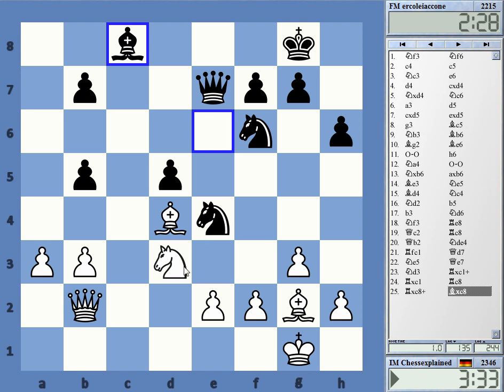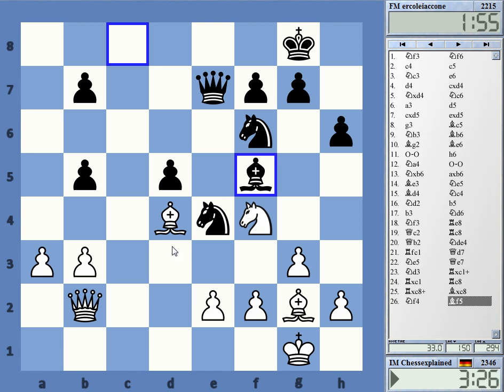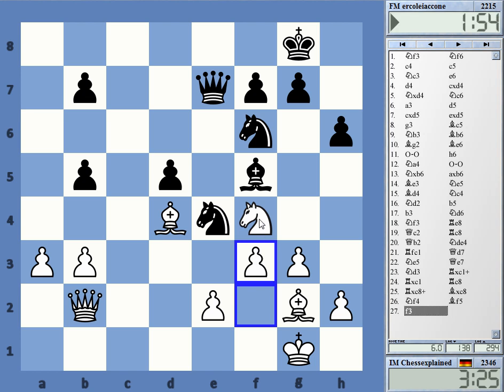I wonder — Knight B4 or Knight F4, maybe Knight F4. Queen C1 — is this an idea, trying to invade? It's a nice position, but how do you win? I'm not sure if I should go B4 or not, maybe I should have gone B4. I'm going to win this — time gain, sorry, 'time win' is totally the wrong expression.